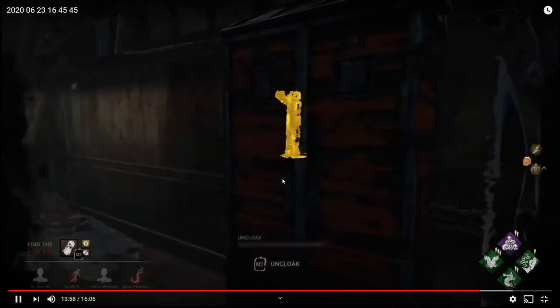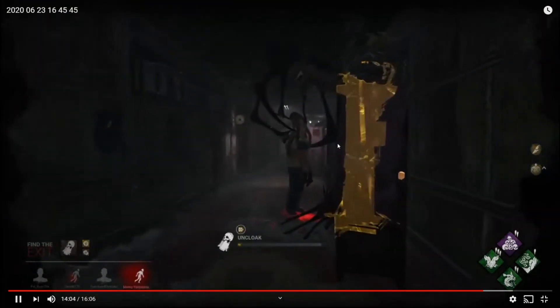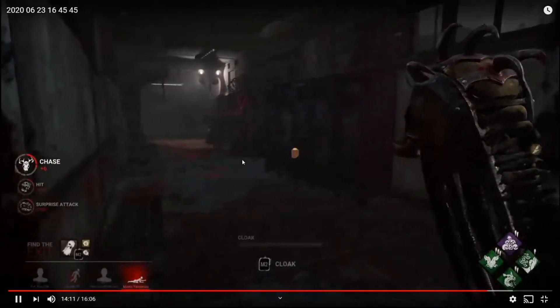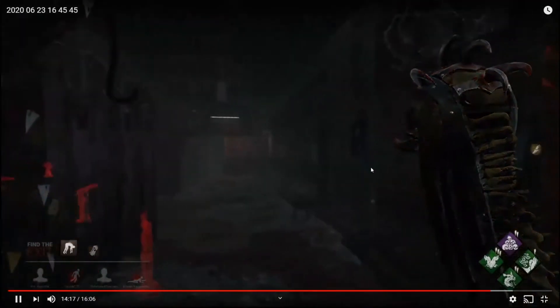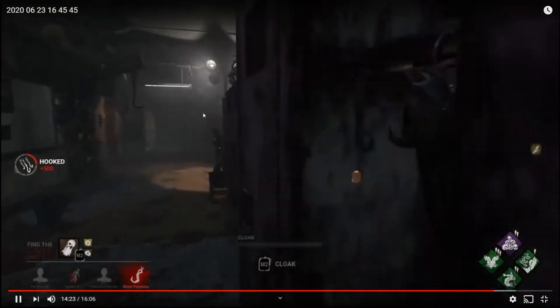Your only option here is essentially to patrol the hook with NOED — that's your option. You'll want to hit this Dwight, but you go off after Kate again, which is neither here nor there. You don't have any obligation to go for the Dwight — it's just kind of a manners thing. You don't have Barbecue and Chili either. You got your kill, that's fine.